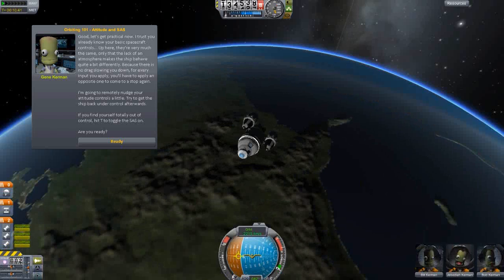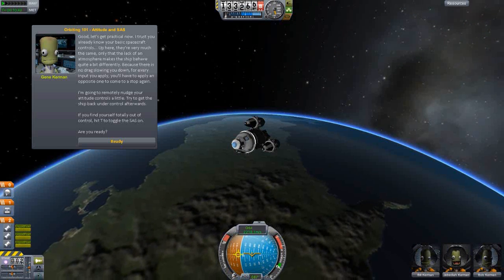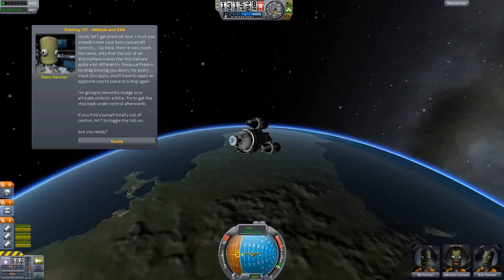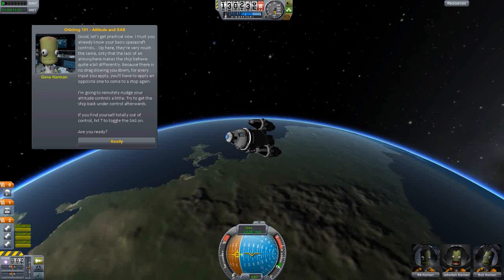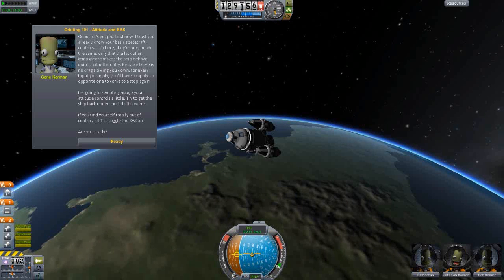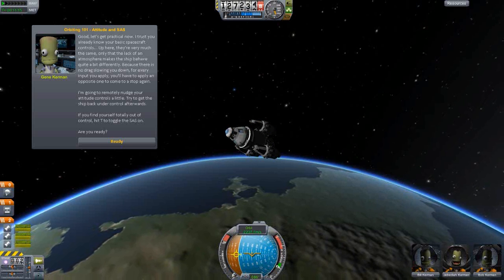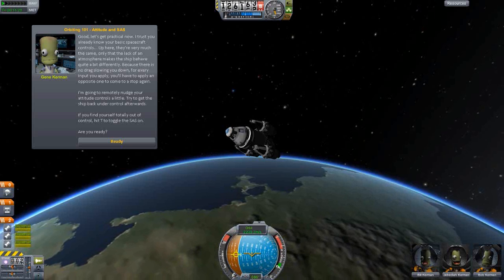Let's get practical. Your basic spaceflight controls are pretty much the same as before, except the lack of an atmosphere makes the craft behave quite differently. I actually shouldn't have problems with this - I played Orbiter a long way back. Because there's no drag slowing you down, for every input you apply you'll have to apply an opposite one to come to a stop again. If you pitch up, you then have to pitch down otherwise the movement won't ever stop.